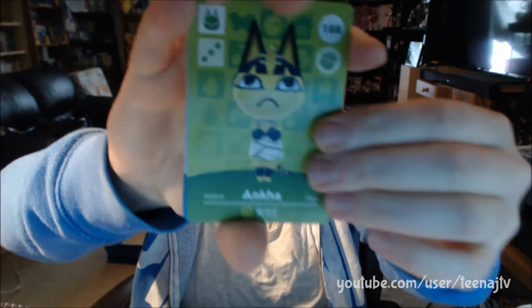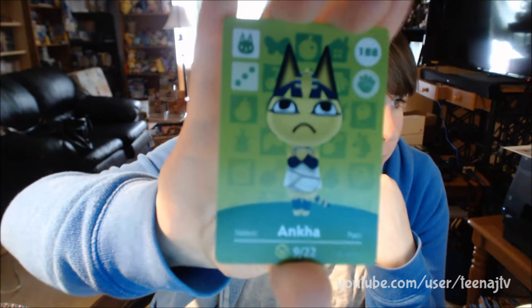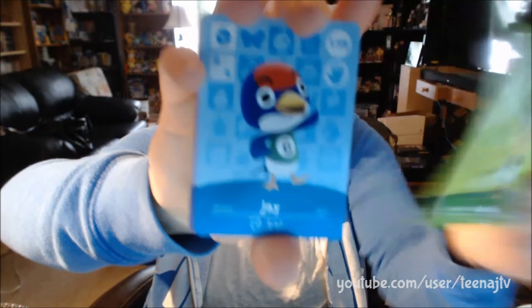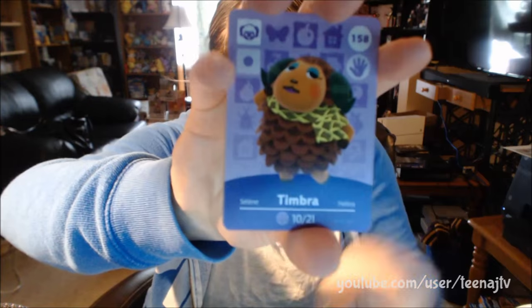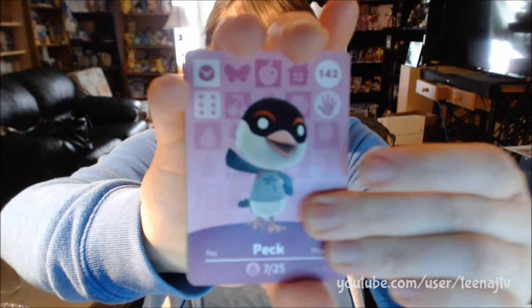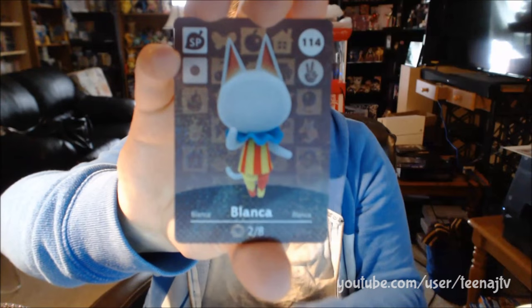Now if only I pulled Isabelle — I've got five more packs, we can pull Isabelle, we can do this guys! We have — I know I'm gonna say this wrong — Anka. I'm pretty sure I pronounced that pretty close. J. Timbra. Peck. Fuchsia. And Blanca as our special rare.